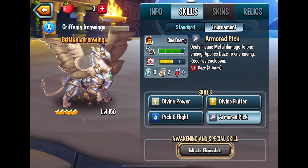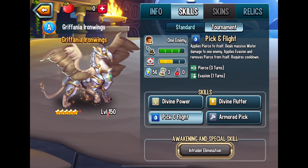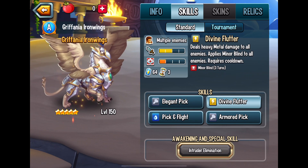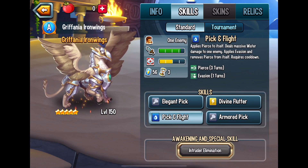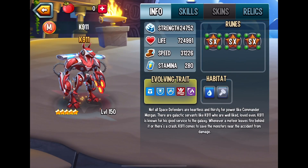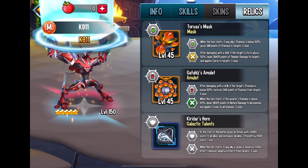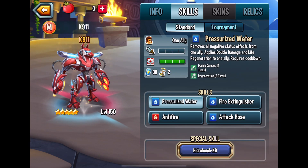But in the tournament, just look at all the attacks and skills they have. Just look at them and study these monsters. Grafina Ironwings is going to be extremely hard to get up to 150. But look at K911 — look at the ruins that they have, and then look at the relics that they have as well. Just do your research on them, and then look at the skills that they have in place.